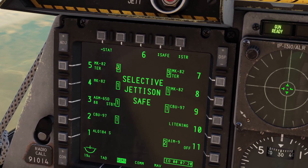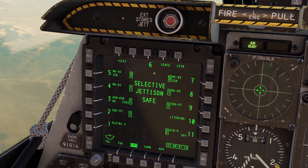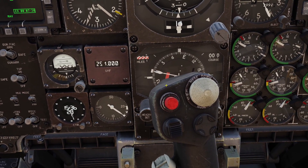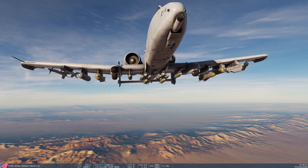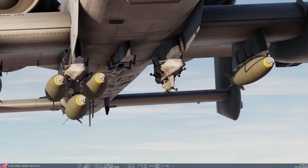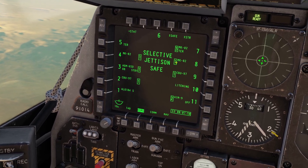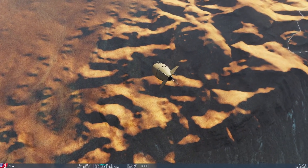So first I'll drop this triple rack of Mark 82s, and I'll do it in store mode. To jettison something, you just select it here, and then click the weapon release button on your stick. As you can see, because I was in store mode, it just dropped all the bombs but didn't drop the actual rack. And also, since I was in safe mode, you can see that when the bombs hit the ground, they are not going to explode.